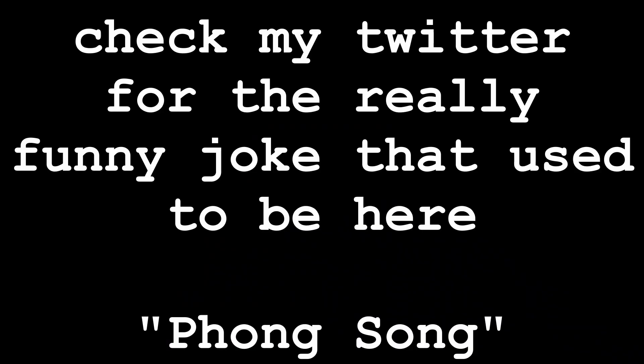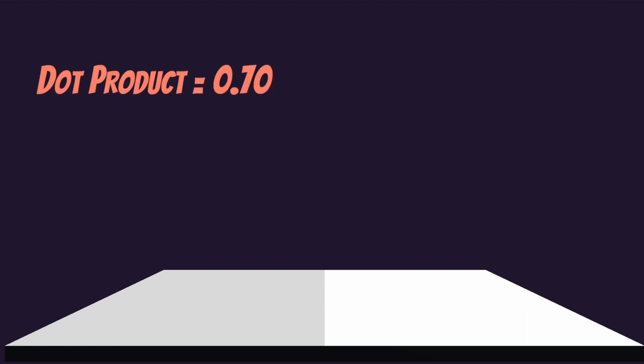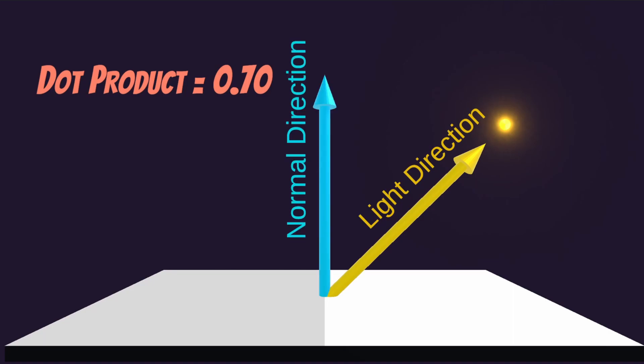Let's start with a quick overview of how a toon shader works. The basis of this shader I'm using is the Blinn-Phong lighting model, which is conveniently explained everywhere. The diffuse part, which is calculated before specular reflections, is what we're going to focus on. The amount of lighting put on an object is determined by taking the dot product between the light direction and the normal of the surface.